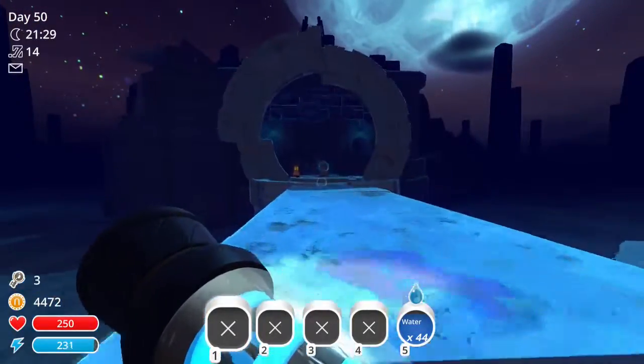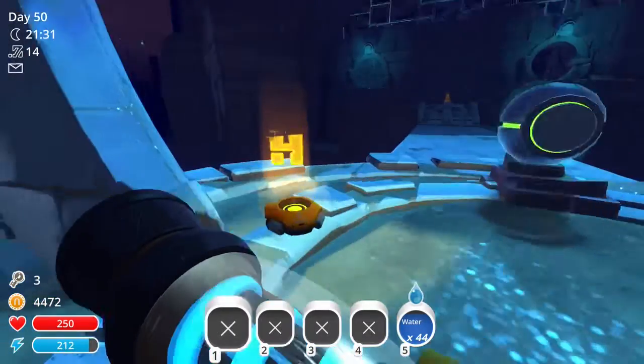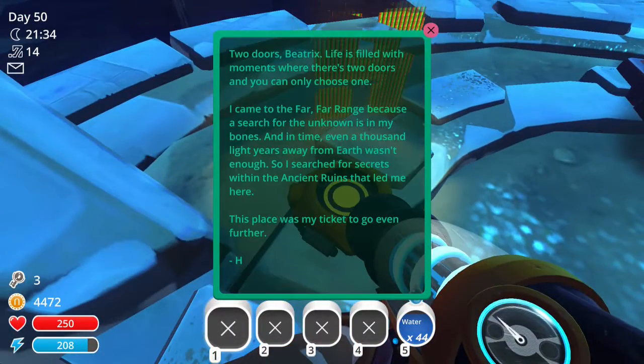Where am I? Here we go. Two doors, Beatrix. Life is filled with moments where there are two doors and you can only choose one. I came to the far, far range because a search for the unknown is in my bones. And in time, even a thousand light years away from Earth wasn't enough. So I searched for secrets within the ancient ruins that led me here. This place was my ticket — to go even further.